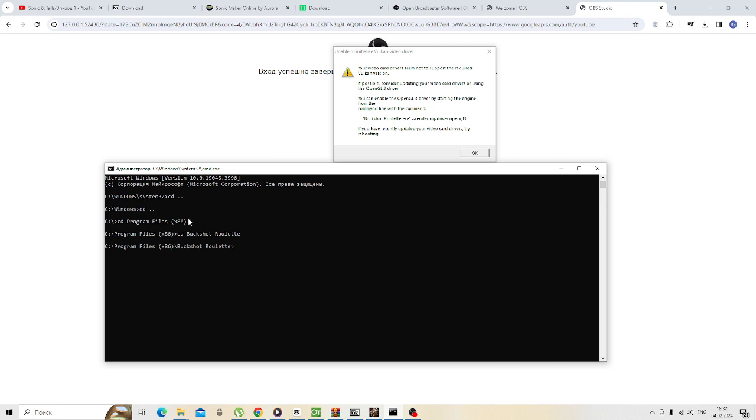CD two points, CD two points, CD block on files, XH6, CD backshot router. Then type okay, let's go back. Shoot render, two minuses, rendering minus driver. Okay, it will be worth it.